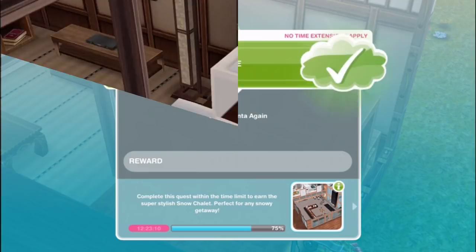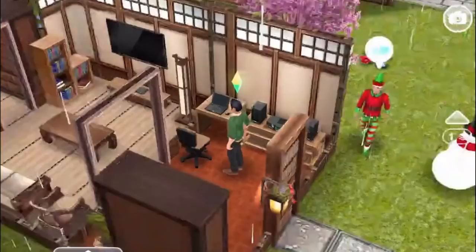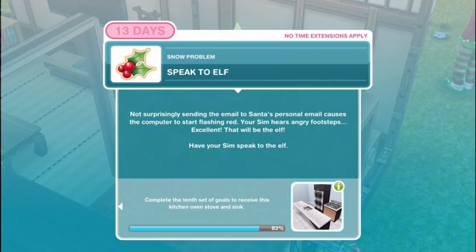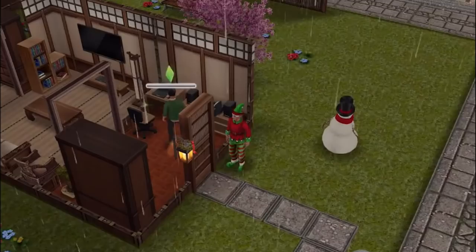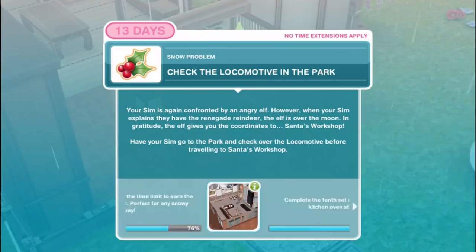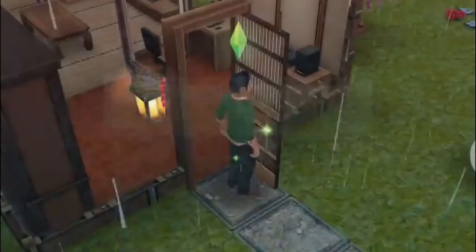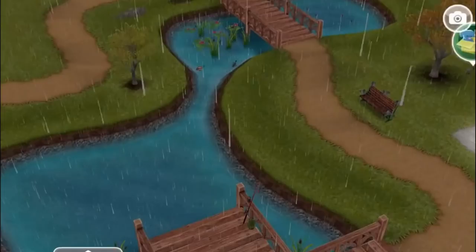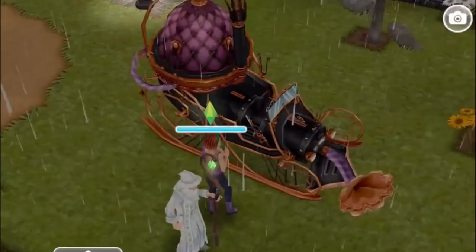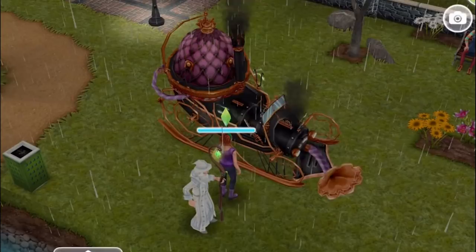Speak to Elf. Not surprisingly, sending the email to Santa's personal email causes the computer to start flashing red - your sim hears angry footsteps. Have your sim speak to the Elf for 8 hours and 40 minutes. Check the locomotive in the park - your sim is again confronted by an angry Elf. However when your sim explains they have the renegade reindeer, the Elf is over the moon. In gratitude the Elf gives you the coordinates to Santa's workshop. Have your sim go to the park and check over the locomotive before traveling for one second.